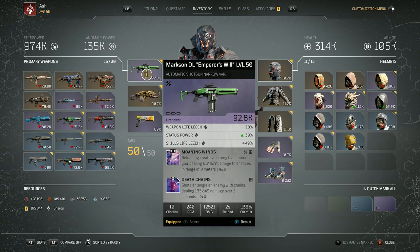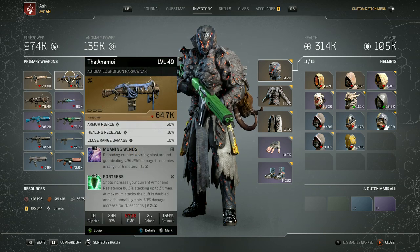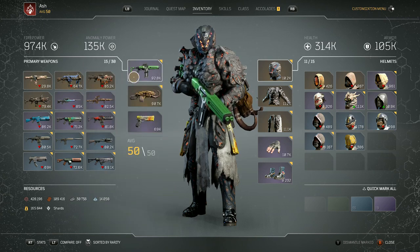What I like about this weapon is it's got status power on it, and that helps raise up the phaser beam damage — that's why I got this on here. I also put moaning winds on it and then death chains; that's just what came on it. You could get any other ability that has a more damage effect. We're not really worried about the output of the weapons anyway. Moaning winds — if I'm in a bind and I'm trying to finish off an enemy, I'll just reload or run the bullets out and then auto reload. I also used the animoy quite a bit with moaning winds and the fortress, but it doesn't have status power on the attributes, so that's why I switched it out for this normal shotgun.